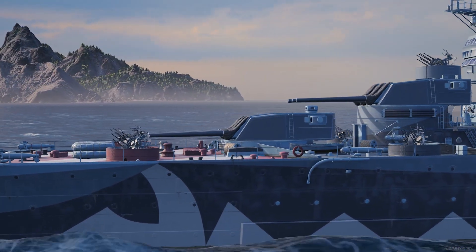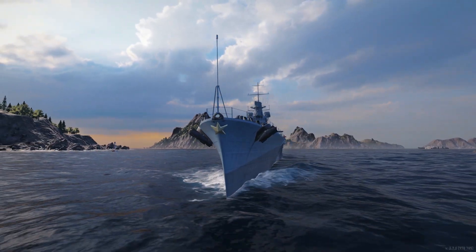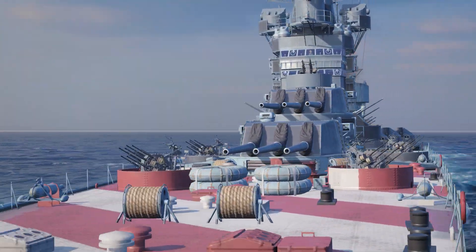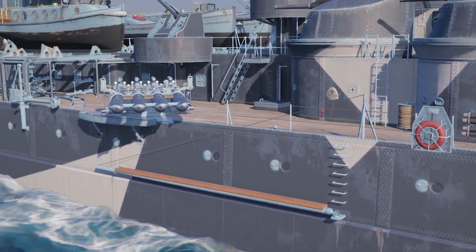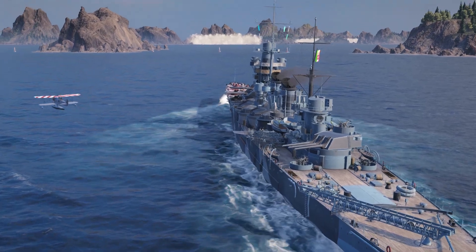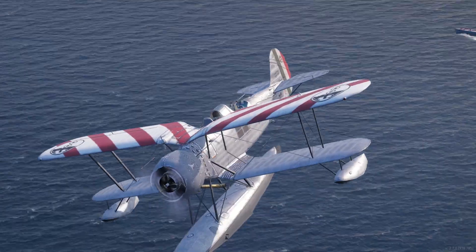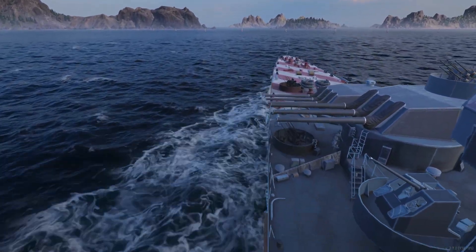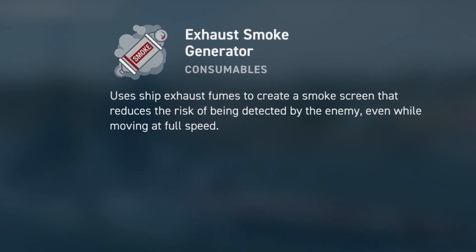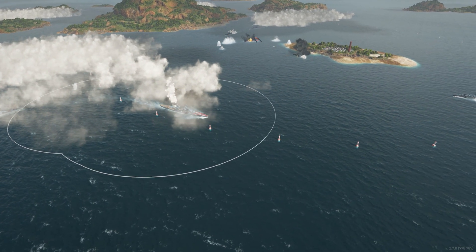Italian cruisers are leaving early access this update too. Now you can research up to the Tier VII Amelfi. This stunning heavy cruiser is armed with nine of the Italian high-velocity 8-inch guns, as well as their trademark low-speed long-range torpedoes. With plenty of HP and speed, you'll find this cruiser ready for the high seas. The Italian cruiser line from Tier IV to VII gets a new feature as well — the Exhaust Smoke Generator consumable. This will allow you to decide engagements or escape from them at will.